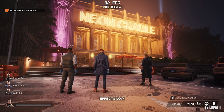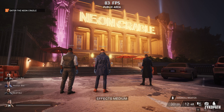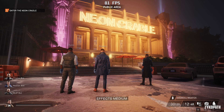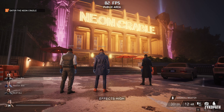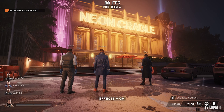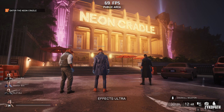The effects setting has the biggest impact on image quality depending on the scene, and using ultra gives the best image quality but comes at a great performance cost. I would recommend using high unless you have the spare performance to use ultra.